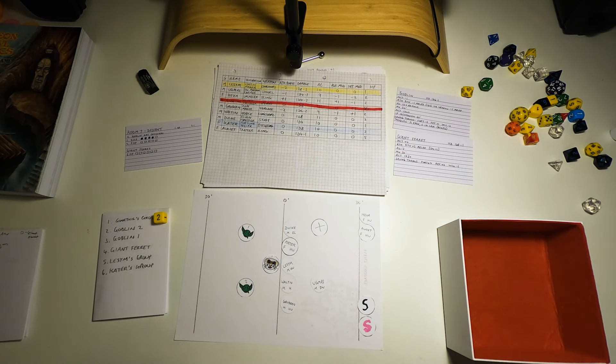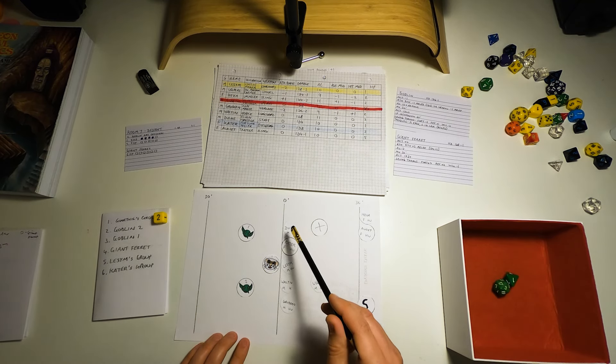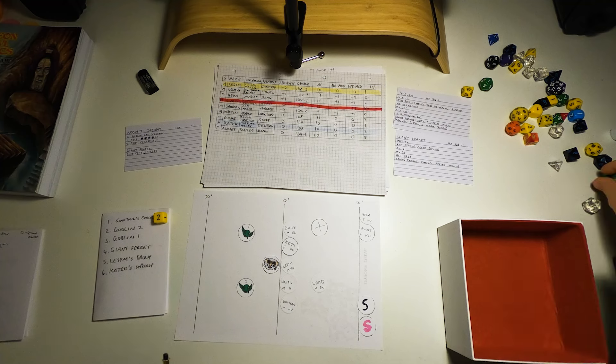Walton is now in melee combat as well — long sword, attack bonus zero — needs to roll a 13. He rolls 3 — terrible. The ferret dodges his long sword. Then Doing with his staff — I keep thinking Doing is a dwarf because it sounds dwarfy, but he's actually an elf. He needs a 13 to hit as well and will do 1d4 damage.